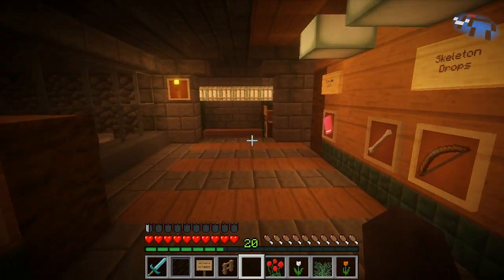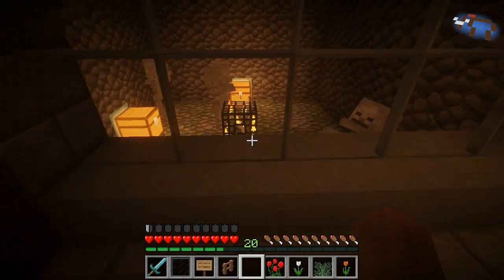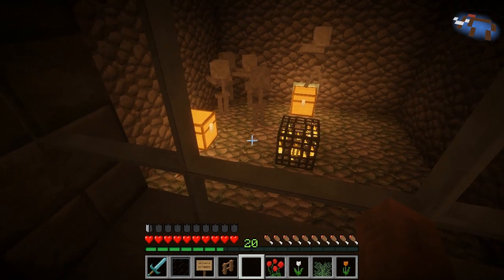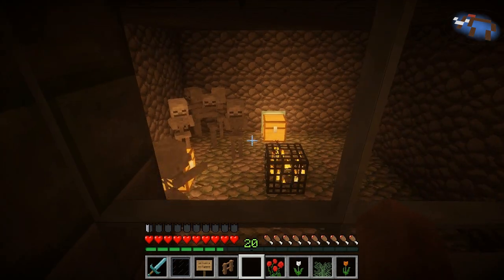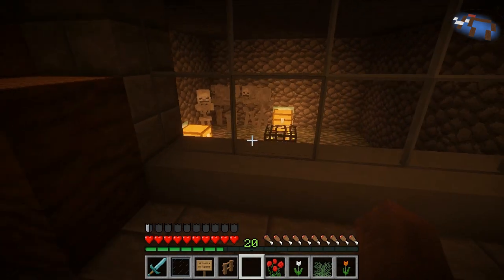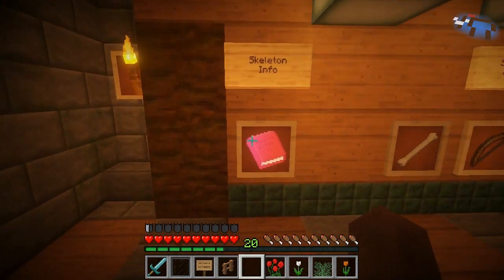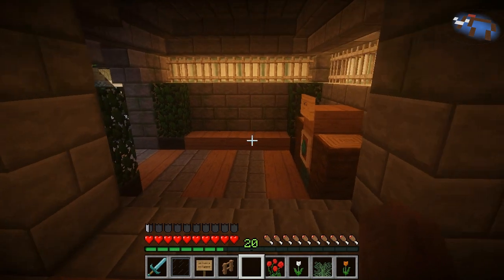The skeleton exhibit — that's right, the skeleton's natural habitat is underground. They also spawn in the Nether and of course in dungeons. We should have six friends — we do have six friends there. They also have names, although you can't see them through the glass. If you check out the world download when it's available, you'll be able to check them out for yourself.